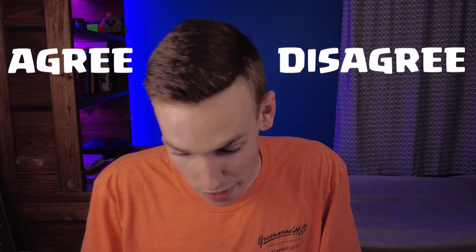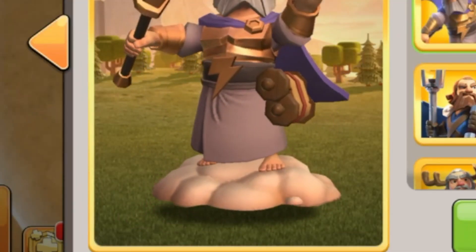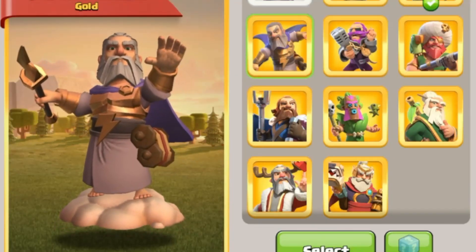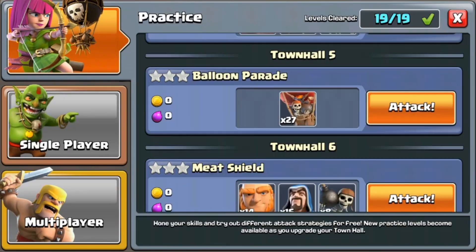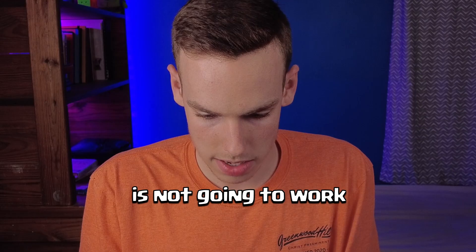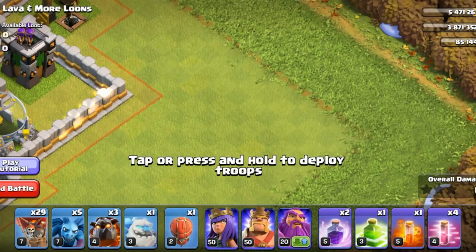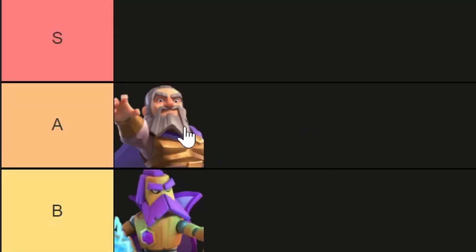Next skin is the Gladiator Warden. I love how they added this cloud design — I love when they add that nice little touch with an extra element. The design is not quite S tier for me, and they didn't really change the shape of his beard. When you see him attacking, with the cloud and the lightning bolt, it just adds that nice little touch. It's an A tier skin for me.